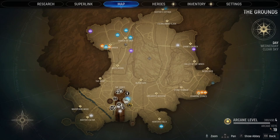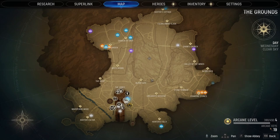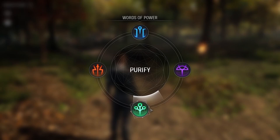I've also unlocked a lot of arcane chests, including five legendary arcane chests. In exploring the grounds, I also unlocked all the words of power: Open, Reveal, Purify, and Break.